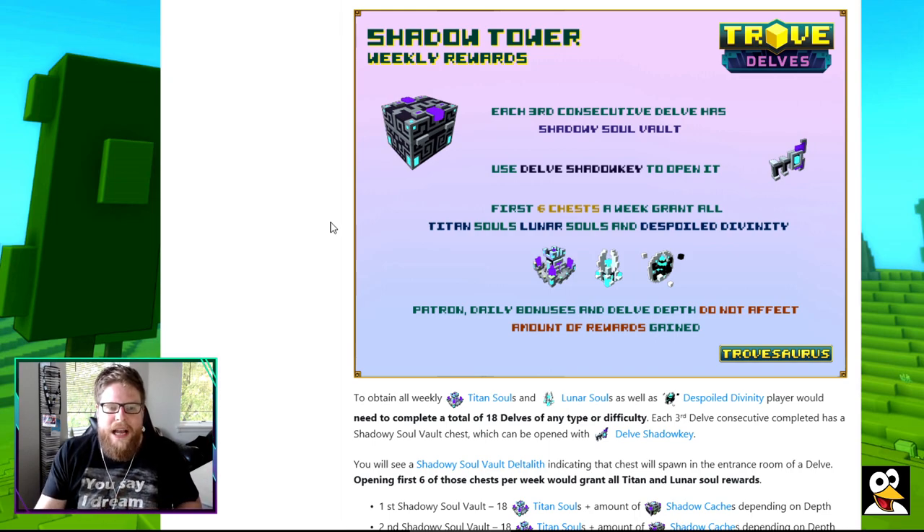You have to make sure that you open this chest. If you do three floors, this box is going to appear and then you open it to get the reward. You don't get them automatically unless you have a key to open this box - just hold that button down if you have one of the keys. There's also a mold where you can craft the keys when everything spawns, a personal chest, a loot collector, and so on. Everything you need to open this box is available to you. So even if you forgot your keys, there's going to be a personal chest you can open to get your Lunar Souls, Titan Souls, or Despoiled Divinities.